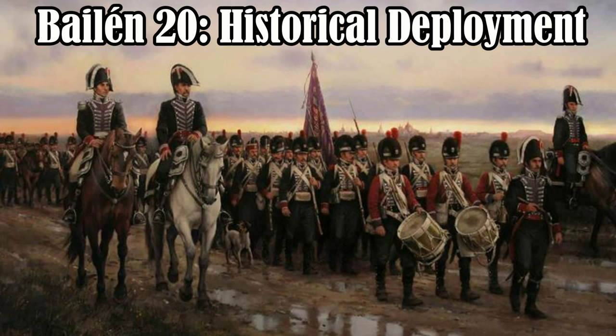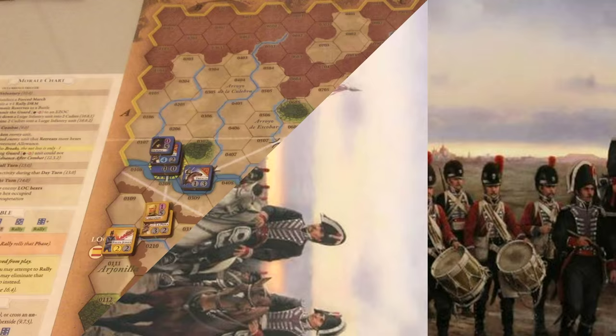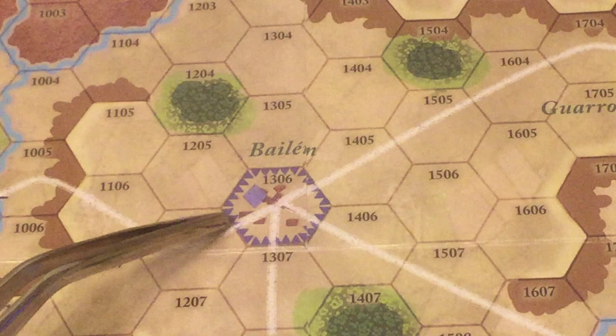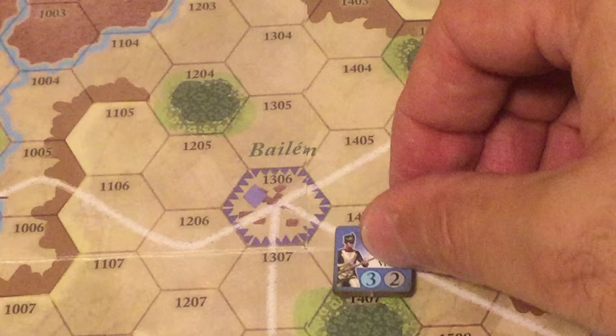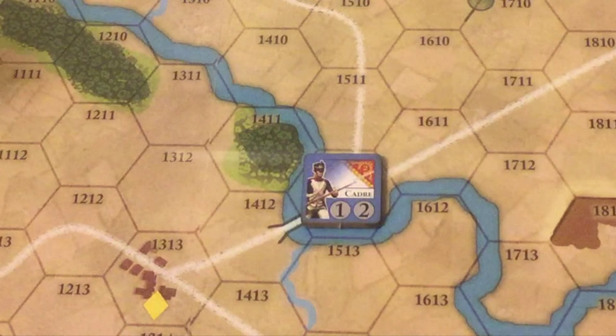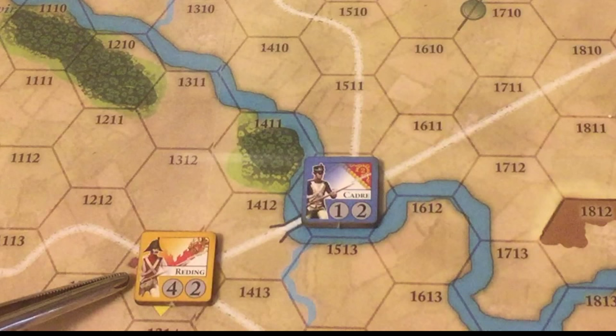We will explain the rules as we encounter them throughout the playthrough. Here we have the situation at the beginning of the game. Dupont and its main force is stationed here at Andujar. Bailen is a French objective shown by this blue coloring, and the French have to hold that town or they will lose a morale point during each night turn. South of Bailen is the town of Menghibar, occupied by the Spanish division of Reading, which is the strongest in the game.